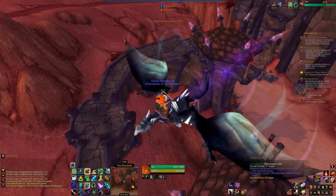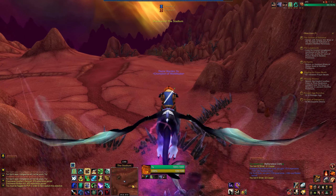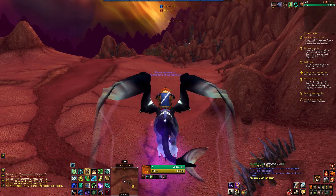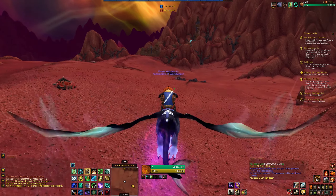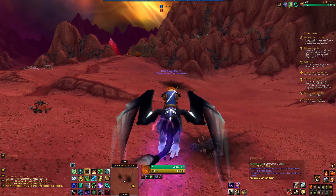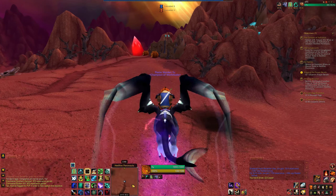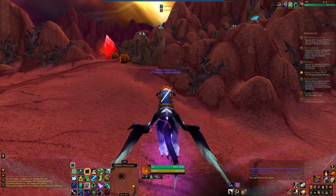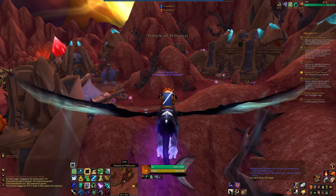These locations like the Overlook are the PvP spots I've previously mentioned. Currently all three are controlled by the Horde. However, if an Alliance player stands inside those rings for a while, they will slowly convert them from Horde to Alliance — but that will alert other players to their presence, and Horde players looking for a fight will come defend them. It's a good place to go if you want to run into other players, but not so great if you're trying to lie low.